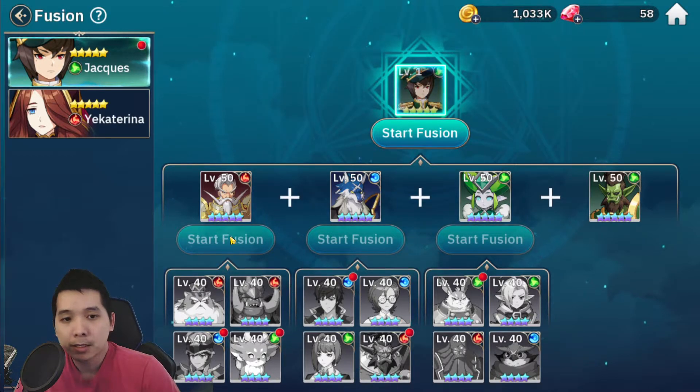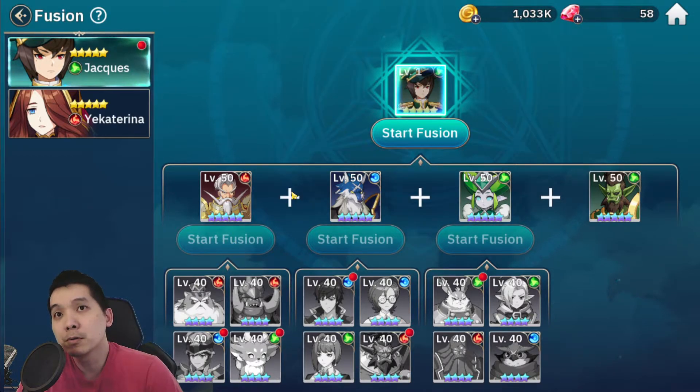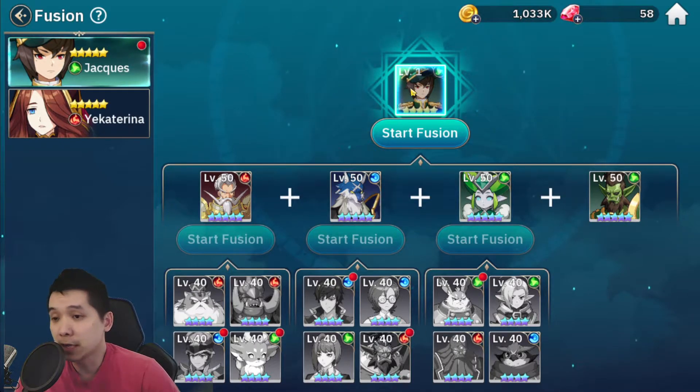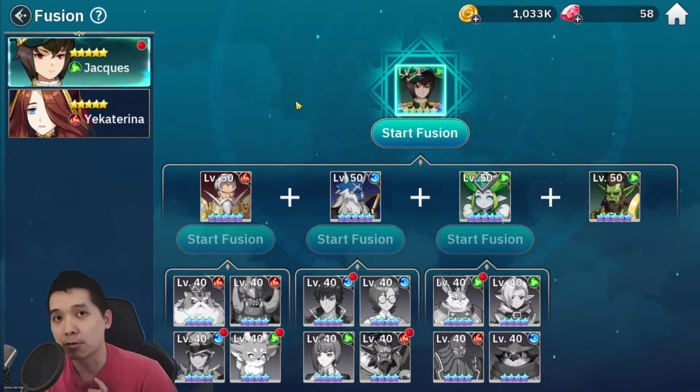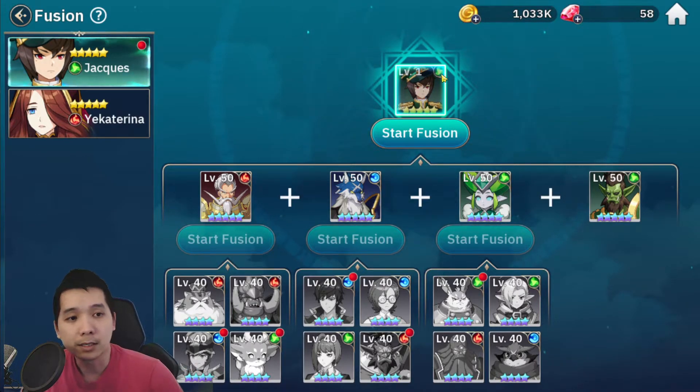For people who start the game very early on, you want to work your way up and save up on some of the heroes. Anytime you see a hero on the list you might want to save them. I recommend you guys to fuse Jackets early. Let me fuse him and then I'll tell you guys the reason why.